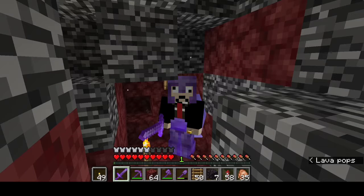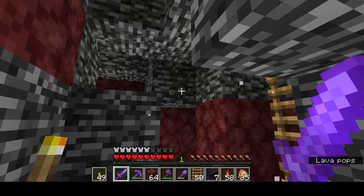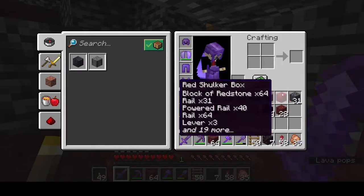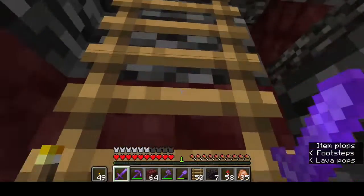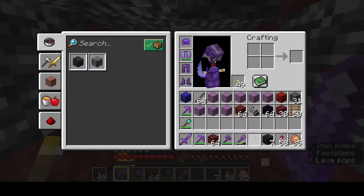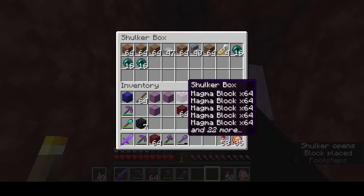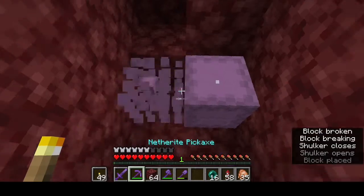What is up guys, welcome back to the channel. Today, as you can see, we're near the bedrock ceiling of the nether, and that's because we need to get onto the nether roof for this farm we're going to be building today. That's right, we're going to be building a gold farm. I think I got all the materials I need in these shulker boxes and my inventory, so let's go ahead and get started. I don't remember what shulker box I put my ender pearls in — there they are.